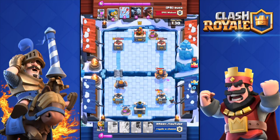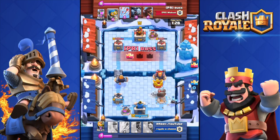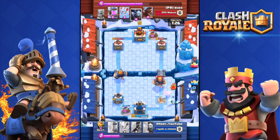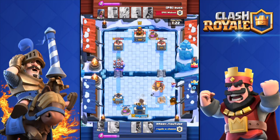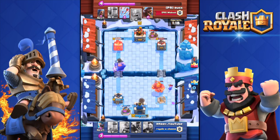I Fireballed and Zapped again — spent so much Elixir again. This deck is not performing well; I was just trying it out, so do not use this deck. He dropped a Minion Horde on my Royal Giant and I Arrowed that, but the Royal Giant is almost dead.